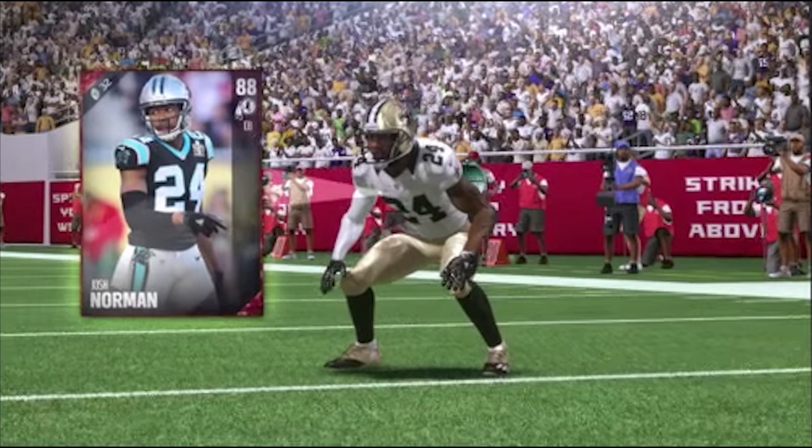Next on the list we've got Josh Norman. Norman was one of the best corners in the league last year. He went over to Washington and is now a member of the Redskins. On the card art he's shown on the Panthers, and in-game they have him on the Saints. He's 88 overall — arguably the best cornerback in the league last year. I'm guessing we might see a Richard Sherman or a Chris Harris rated higher, but I'm not expecting many cornerbacks to be above 90 to start off the season.